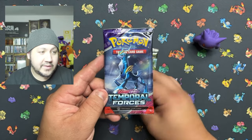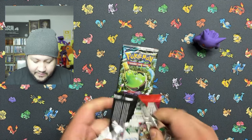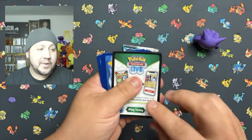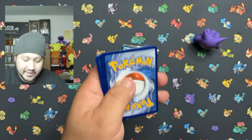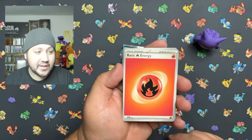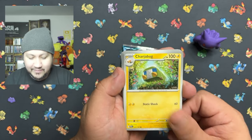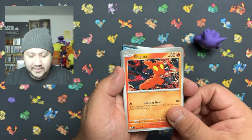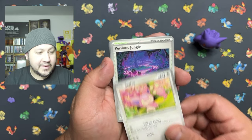We got a Twilight Masquerade pack and a Temporal Forces - we'll go ahead and start with the Temporal Forces. Twilight Masquerade - that set is truly amazing, has one of my favorite Pokemon in there: Greninja. I have not been able to pull that card yet, but I'm gonna keep trying, see what we can get.